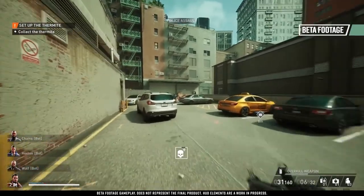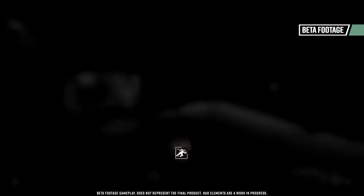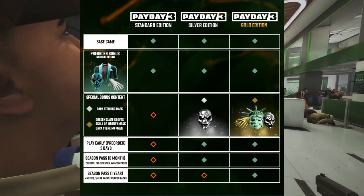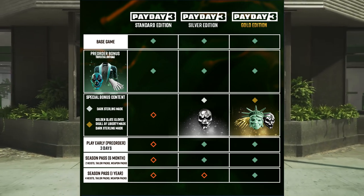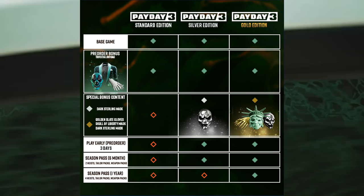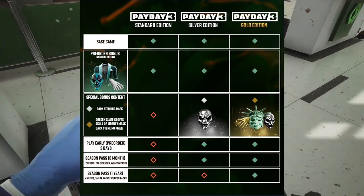The silver edition has three days early access and also includes the season pass. At the moment it's not entirely clear what's in the season pass, but it says we get two heists, a tailor pack, and a weapons pack. We could be expecting something similar to how DLC worked in Payday 2, which had over 200 updates.